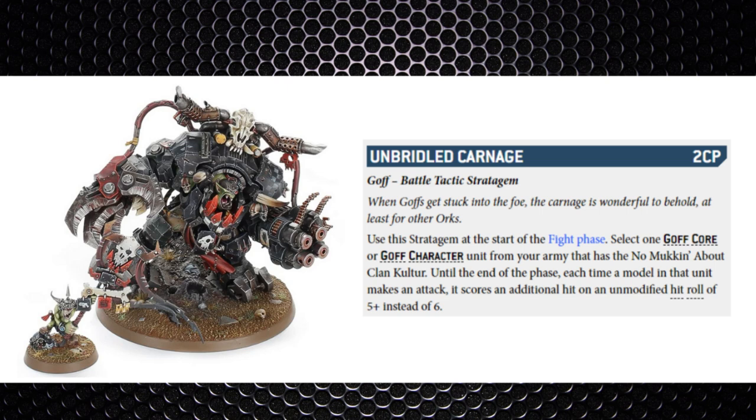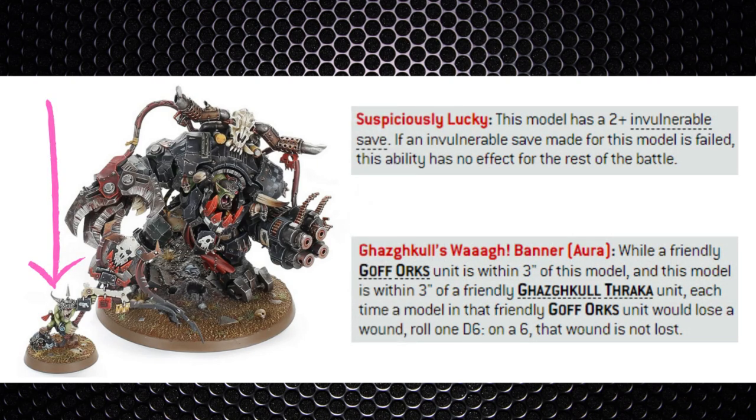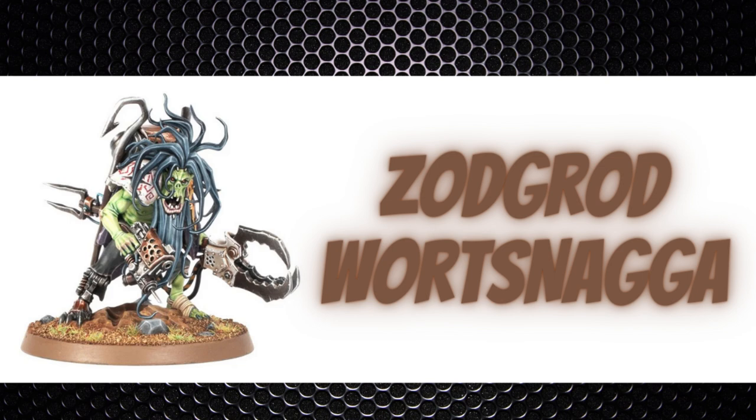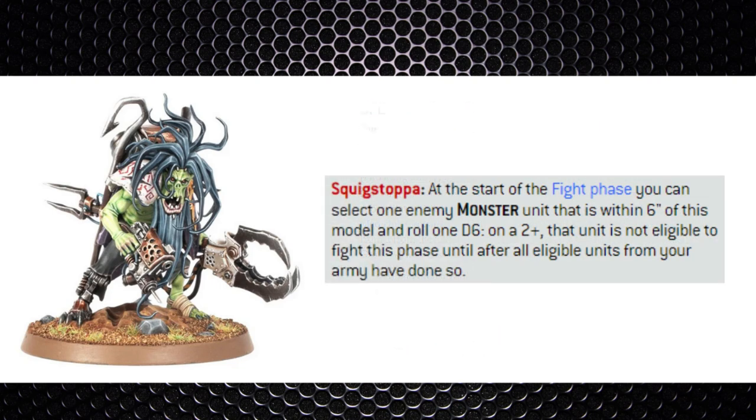If they bring Ghazghkull they'll very likely bring Makari too — a named Gretchin character for only 55 points with a 2+ invulnerable save who provides a 6+ feel-no-pain save to nearby units. He doesn't even take a detachment slot if Ghazghkull is in the army list. Another character is Zodgrod Worts Naga, part of the Snakebite clan with the Specialist Lads ability, who can scare our monster units into fighting last in the fight phase within 6 inches — effectively an Ork Judiciar, so keep your monsters away.